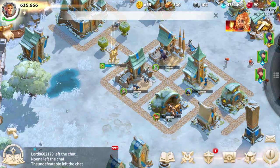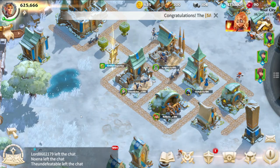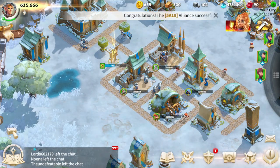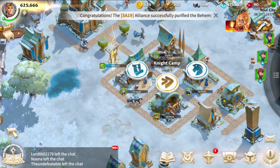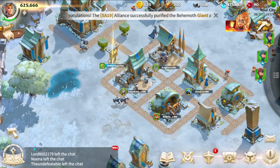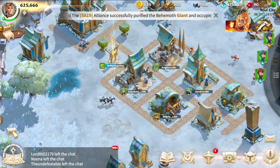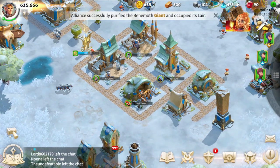There are five distinct troop training categories: infantry, archers or marksmen, cavalry (which also includes the gathering unit we'll discuss later), mages, and your special unit. For the League of Order, this special unit is known as the Celestial. Each of these units has its unique role and attributes in the game, making the troop training buildings an essential part of your city's development.